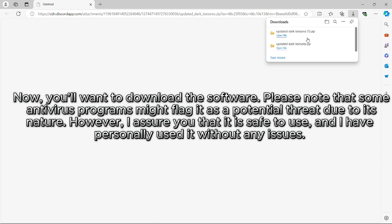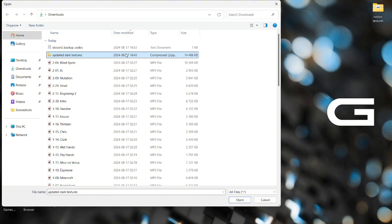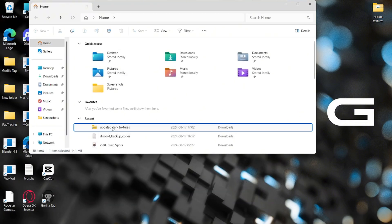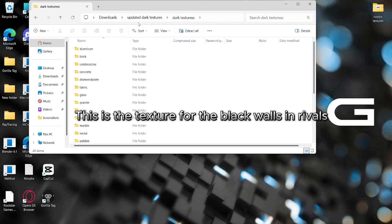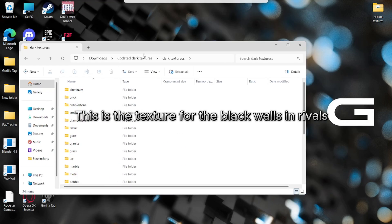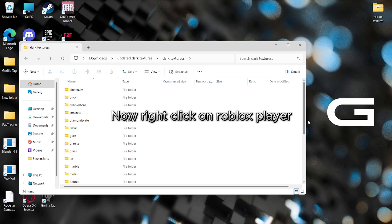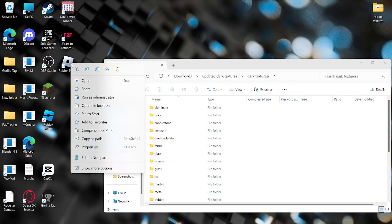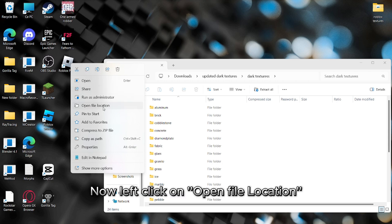Now open the folder that you downloaded — this is the texture for the black walls in Rivals. Now right-click on Roblox Player, then left-click on open file location.